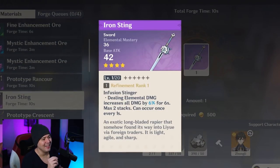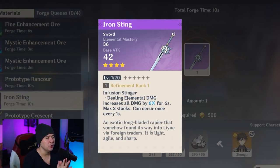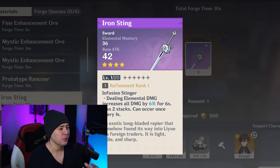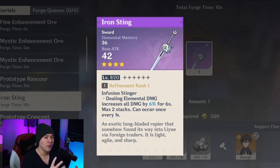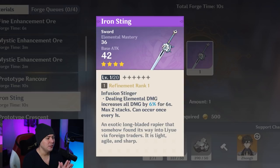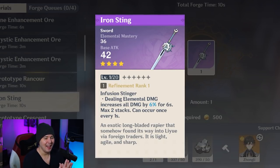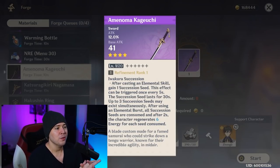Next up is the Iron Sting, which has elemental mastery. This is going to be pretty good if you're using someone like Kazuha or the main character in Anemo form doing an elemental mastery build. It's very nice for maxing out your swirls and all the other different reactions - like swirl overload or electrocharged team comps. Only use this sword for EM stacking characters.